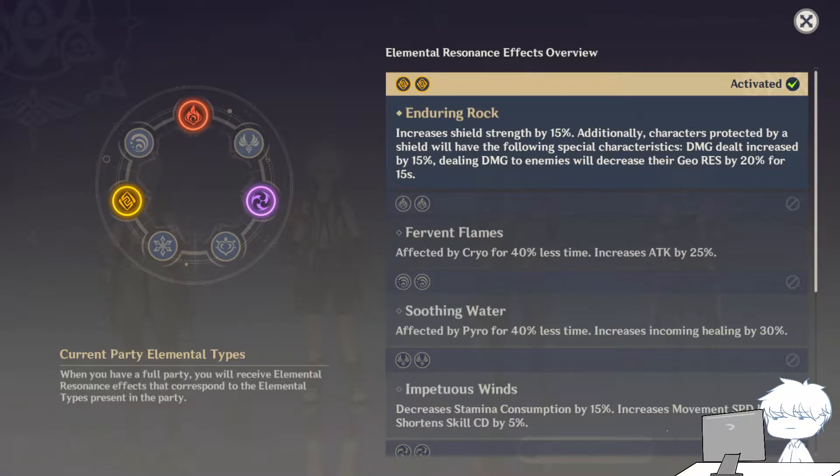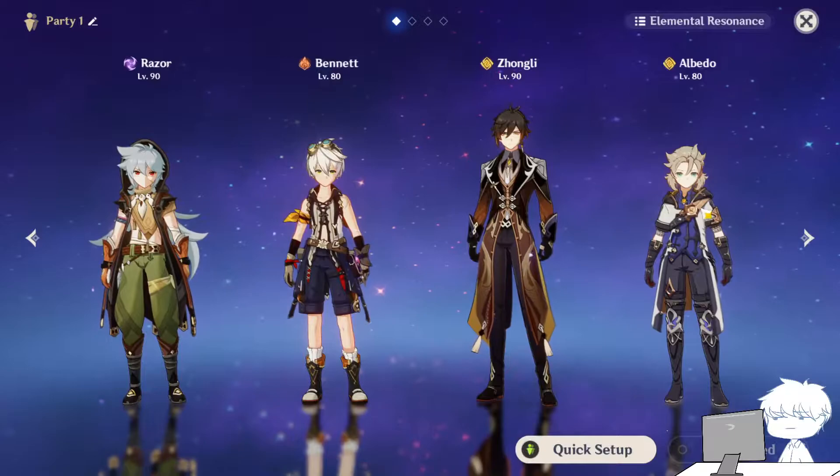So of course this will definitely benefit Ningguang, or if you use Noelle when she's using her ult, and of course Chongyun. Because Chongyun also has elemental resistance of his opponents reduced, so this will reduce it even more. It's kind of crazy with Chongyun, but there's one more character that actually benefits a lot from this buff — and he is actually my third most favorite 5-star — Albedo.